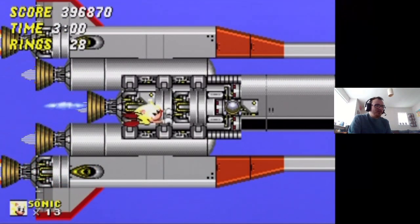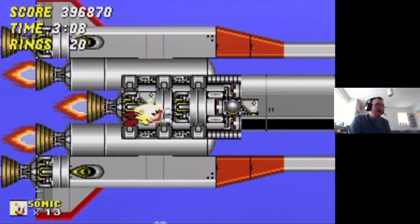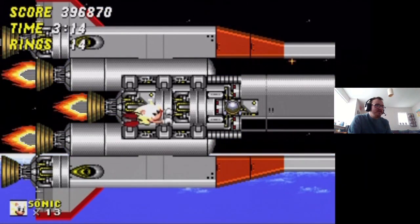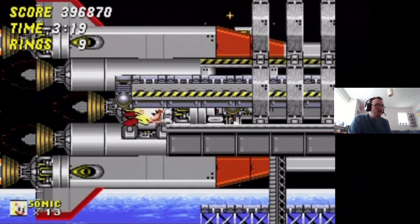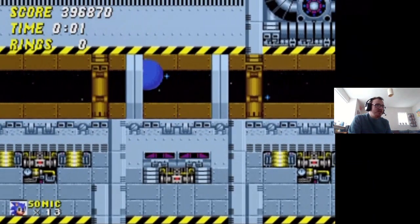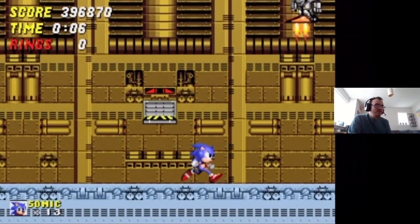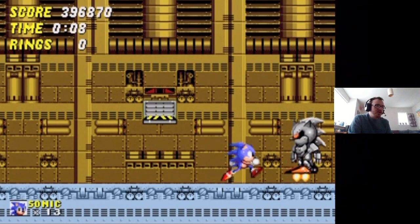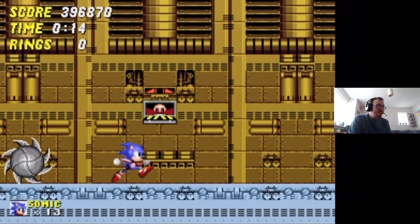Wow, that looks really cool seeing Sonic being Super like that. Such a shame that he doesn't go Super in the Death Egg Zone. I'm going to need these lives and continues, because this zone is pretty hard. It's appropriate that Sonic can breathe in space when he's Super, since in the anime cartoons he does go Super in space. So here we go — Death Egg Zone. There are no rings whatsoever in this place, so you have to rely on one hit only. The first encounter is with Silver Sonic — not Metal Sonic, Silver Sonic.